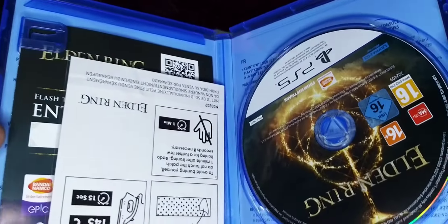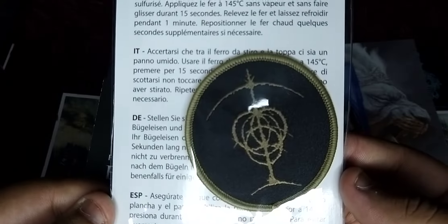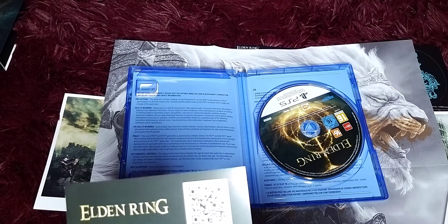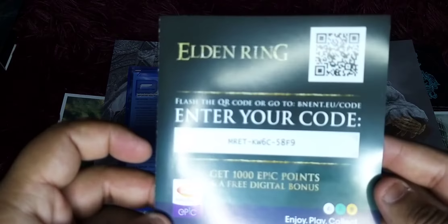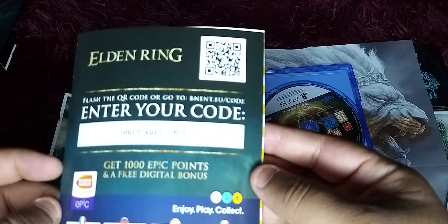As we open it up, got the game. Not only do you have the game, you have a little Elden Ring coaster that came with it — you can put your glass on and everything. It also came with a little redeem code that gives a thousand epic points and a free digital bonus. By the time this video is out, the code won't be active, so if you're trying to put it in, it's not going to work.